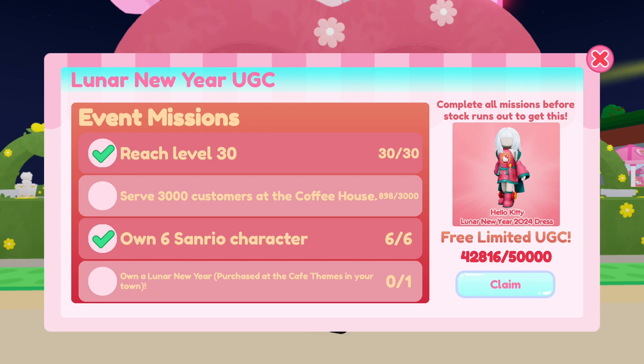Reach level 30, serve 3,000 customers at the coffee house, own 6 Sanrio characters, and own a Lunar New Year Cafe theme.